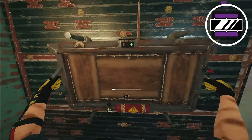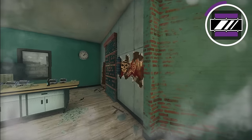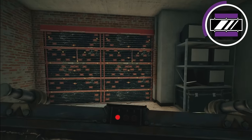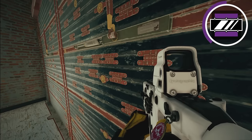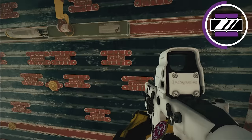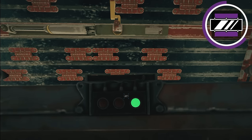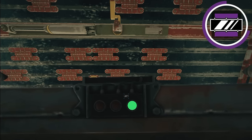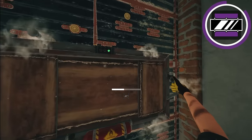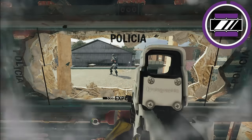As Mira, most people place their main Mira and then place a random second one they won't use. A trick is to save one Mira to counter hard breachers — it's similar to Bandit. As soon as you hear the sound of a Thermite being placed, immediately place your Mira on that wall. Even when the Thermite blows, you're going to catch it.